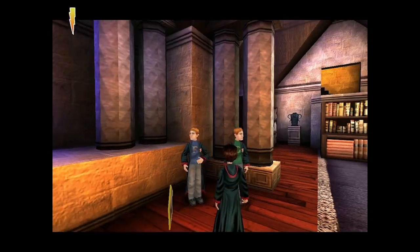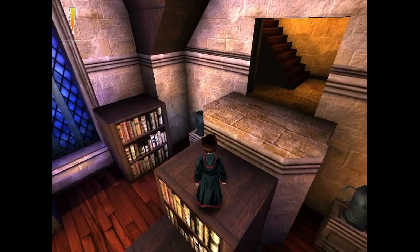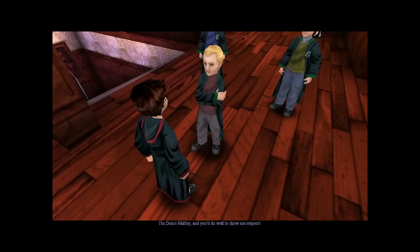Climb through the secret exit above the bookcases to get to your first lesson. Wasn't that secret though — you could see the shadow of it. Look at these books, they seem so real. I just want to pick one up and read them right now.